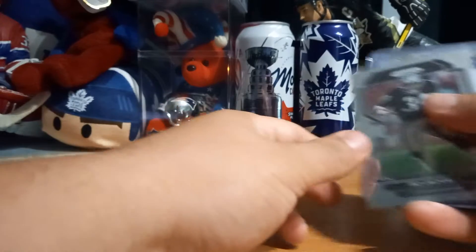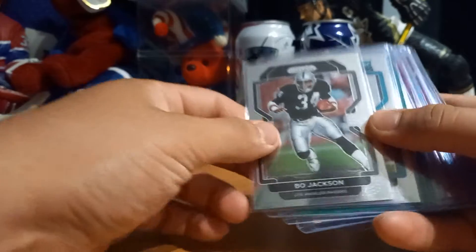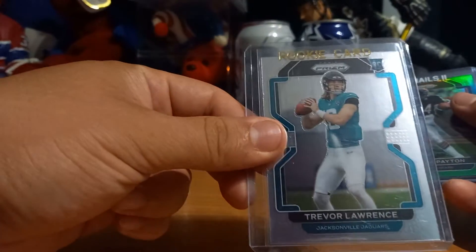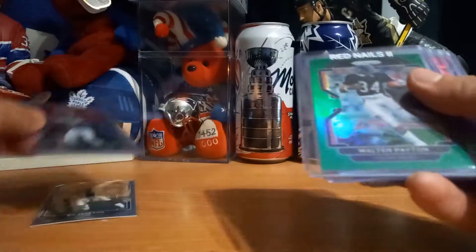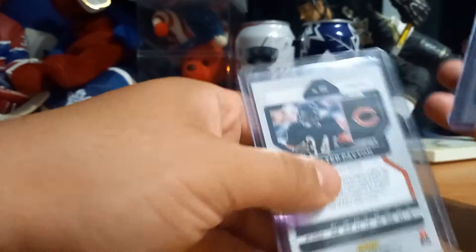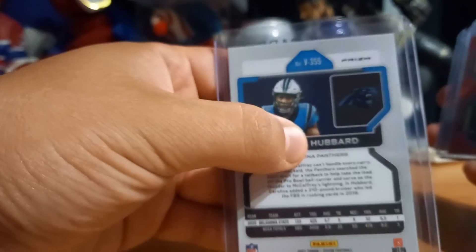This was the second hanger — the second video of three. We've got a Bulla Jackson base, a Trevor Lawrence Jacksonville Jaguars rookie Prizm, and a green Walter Payton Prizm. We also have a Trevor Hubbard — this is a variation because there's a V right there — and this is a rookie card Prizm.